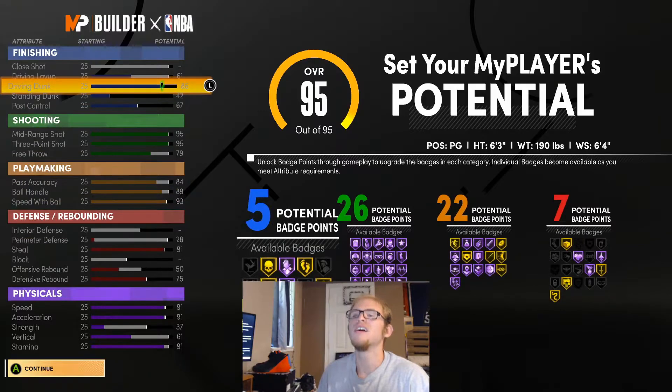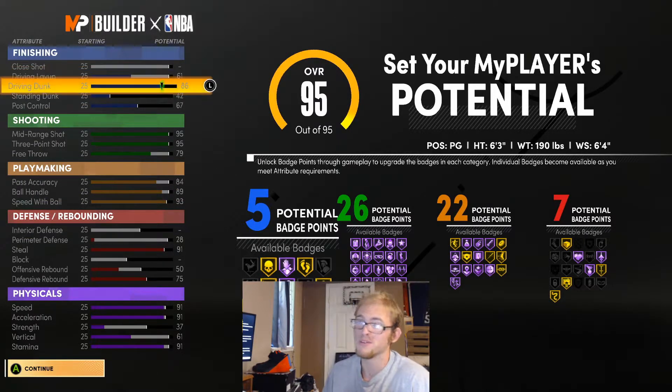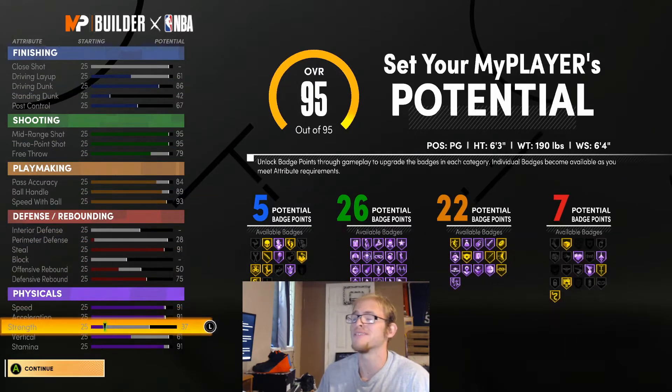He is known for his finishing — he can finish at the rim pretty well. I think that's probably the most underrated part of his game, finishing at the rim. So I gave this build contact dunk. I understand Steph doesn't get contact dunk, but for the fun of it, for a park build, why wouldn't you want to do it? So I'm going to leave it like this.